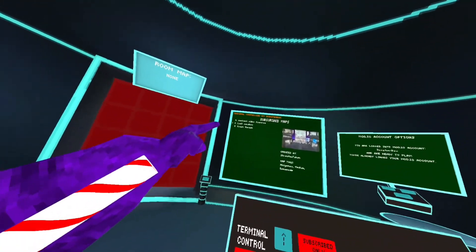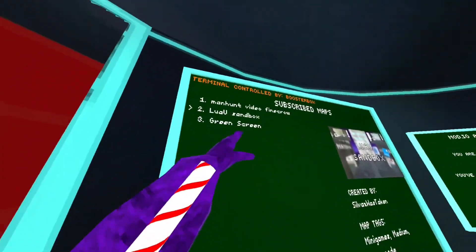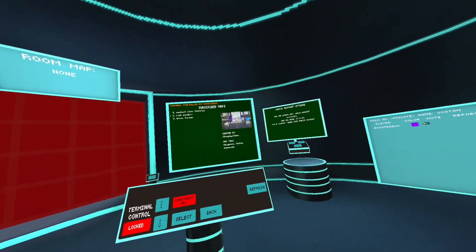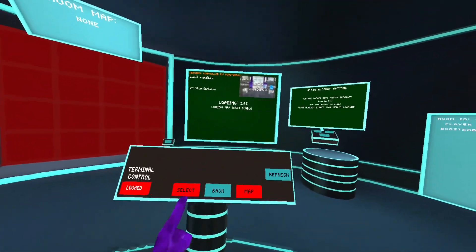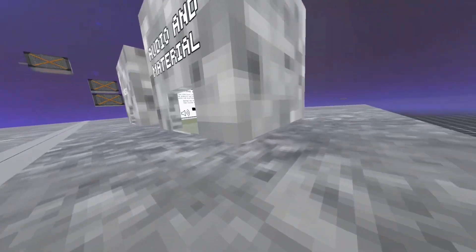And then you'll see Lua sandbox. This other stuff is just other maps that I've downloaded. I'll put a third link in the description so you can have other maps to play with — there's a whole bunch of other ones. You press select to load it and then you have it.